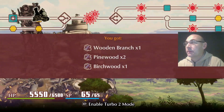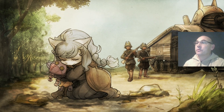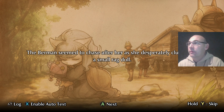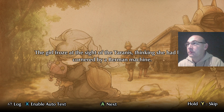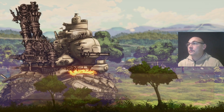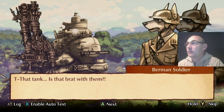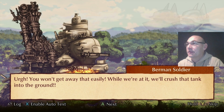We replenish some SP there. Jumping across, you can see some cutscenes, and you can see in the background the enemies are designed to mimic or represent the Germans essentially in World War II or World War I, depending on how you want to look at it. And you can see - they're not really trying to hide it. There's a Berman soldier. They're not really trying to hide who they're supposed to represent.